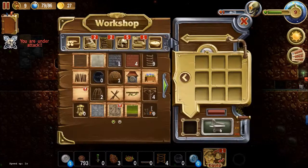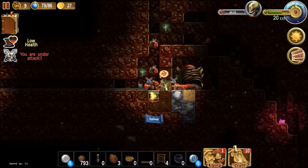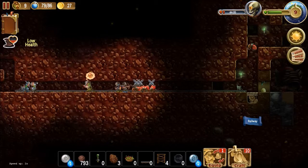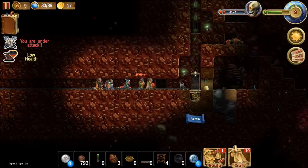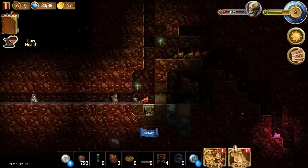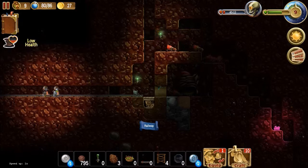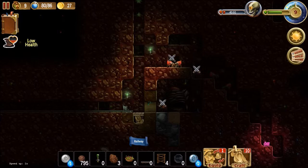We need to get the railway to work. There's a minecart too. We'll take care of that on the next episode. This is getting a bit dangerous here. Is that the last of them? Alright, this got a bit dangerous here. We'll take care of the railroad on the next episode. Thanks for watching, and see you next time.